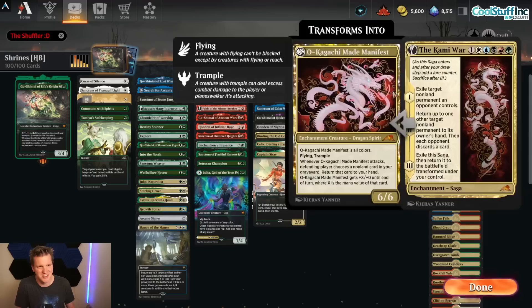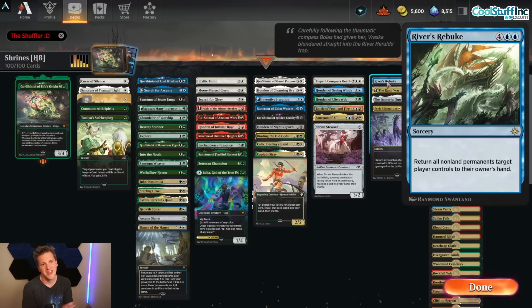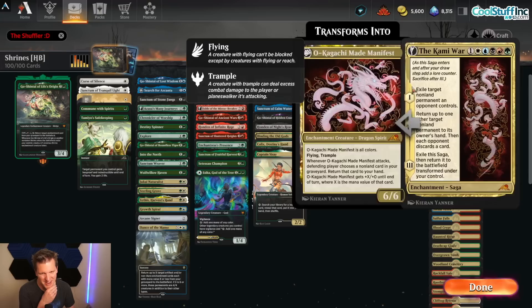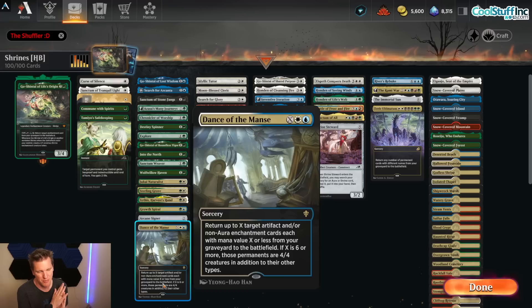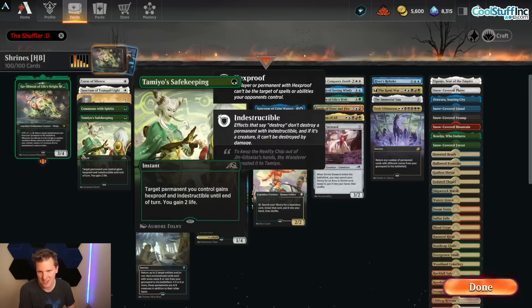The Commie War is absolutely excellent, and we've got Immortal Sun we can search up. River's Rebuke — if you're going to sweep, use River's Rebuke, just get all of it. Shrine mirrors, River's Rebuke is a good way to handle that. Farewell is another option, but it messes your own board. Then we've got Eerie Ultimatum and Dance of the Manse, because people will blow up your stuff and you'll have to discard to hand size — bringing it all back is just a good move.